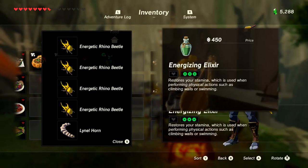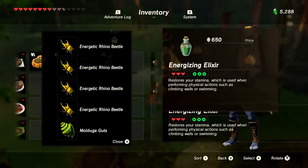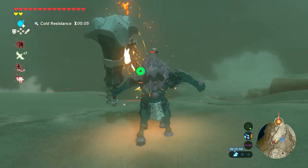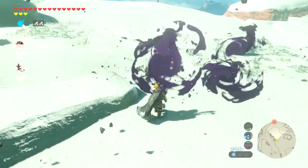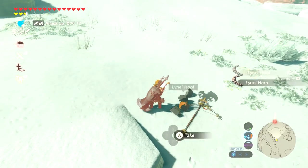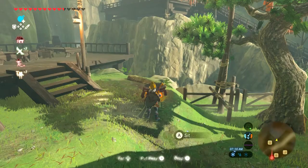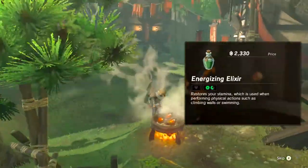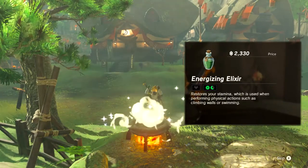The only way to go beyond that is to get better monster parts, because they are worth more than the beetles themselves. This could mean going out and fighting a bunch of lynels, but I've had a lot of people tell me that's too difficult or that they just don't enjoy fighting lynels. That said, using 4 lynel guts and one of these Energetic Rhino Beetles is the most expensive elixir I've found so far in the game — valued at 2,330 rupees. If you find one more expensive, please let me know.